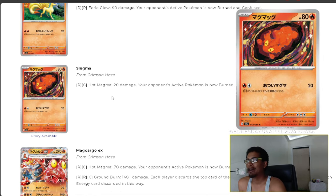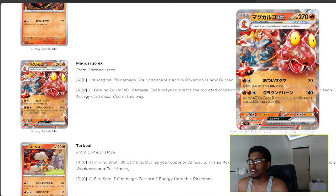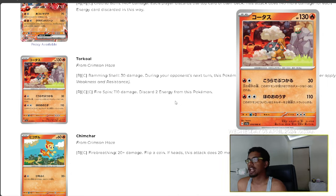We have Slugma with Hot Magma doing 20 damage and burning the opponent's active Pokémon — a lot of burning effects from these fire Pokémon. Then we have Magcargo EX with Hot Magma and Ground Burn: 70 damage and burn, and Ground Burn does 140 damage plus 140 more for each energy card discarded from the top of both decks. It requires three energy though, which isn't great, and you also lose a card off your own deck.